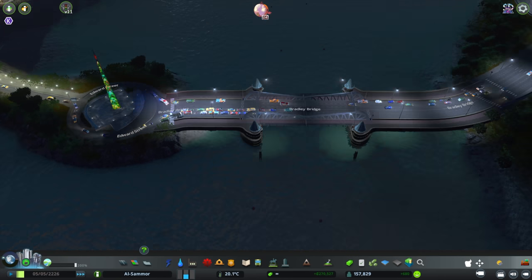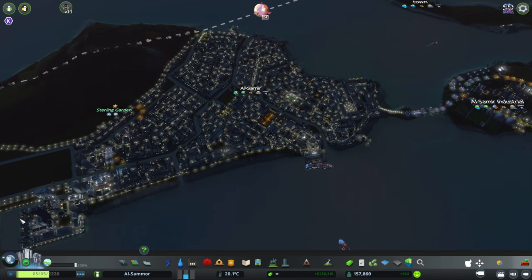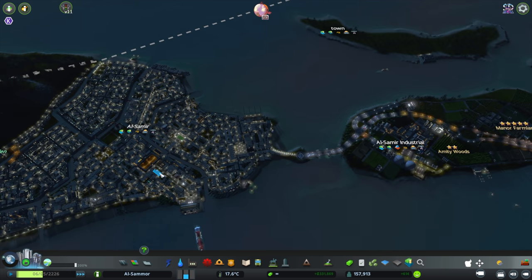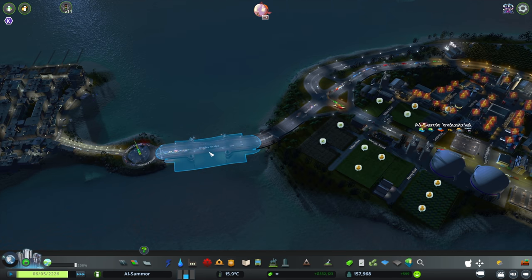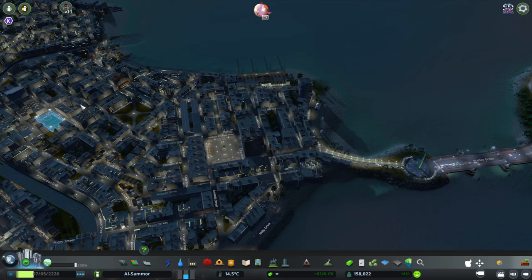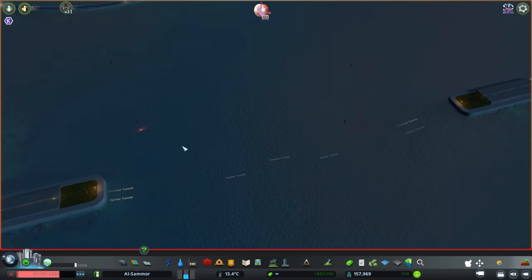I'm just so happy because doing this type of city, you might naturally have a little canal, but you couldn't really do bigger waterways because of low bridges. This is kind of a game changer. I do wish they had smaller versions so we can use them on these smaller canals throughout the city as well.